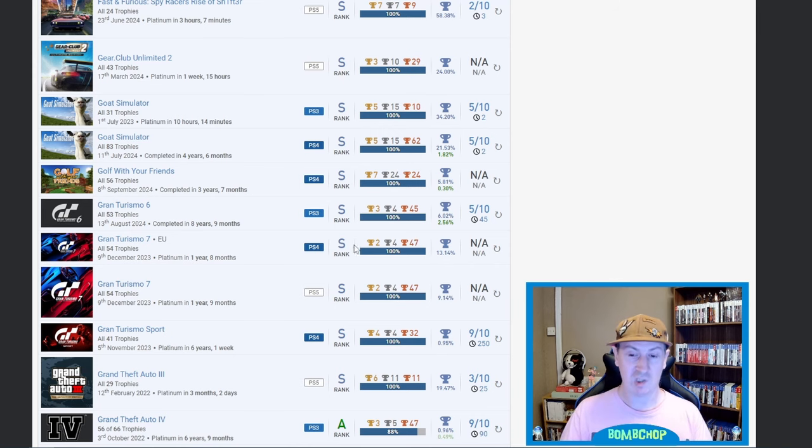Followed by Gran Turismo 6, Gran Turismo 7 twice, and Gran Turismo Sport. Gran Turismo 6 at 6.02 percent — fair f-ing play, that's on the PS3. Gran Turismo 7 — looks like a partial or mainly auto-pop, but 9.14 on the PS5. Then Gran Turismo Sport: six years, one week, 0.95 percent, 9 out of 10 difficulty, 250 hours.